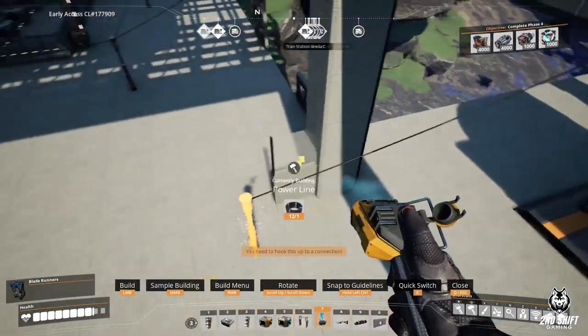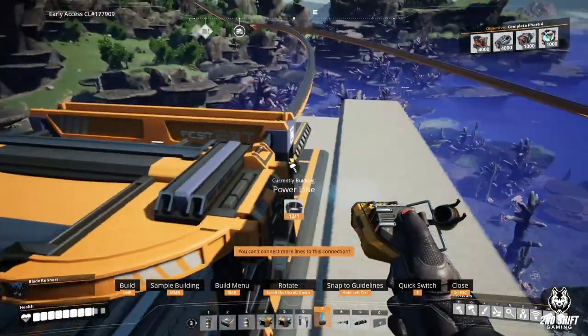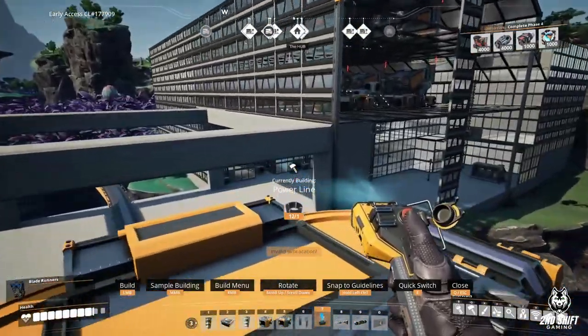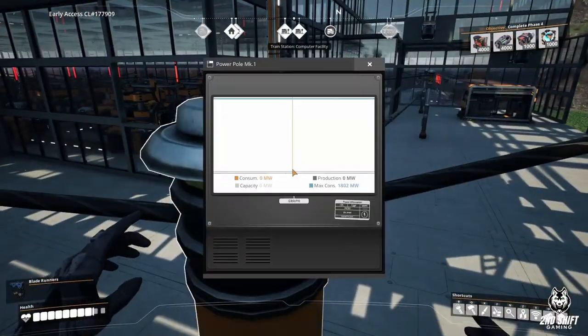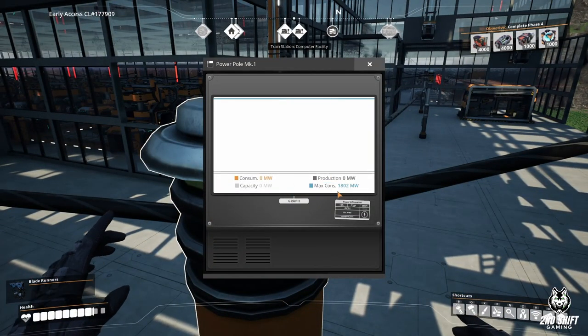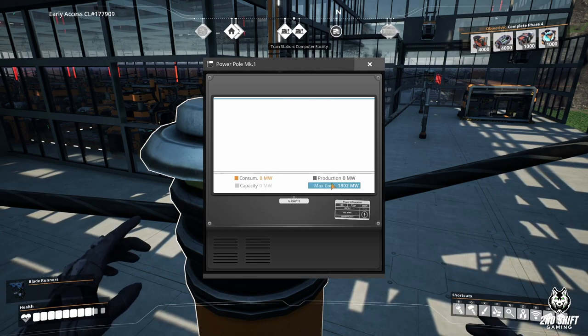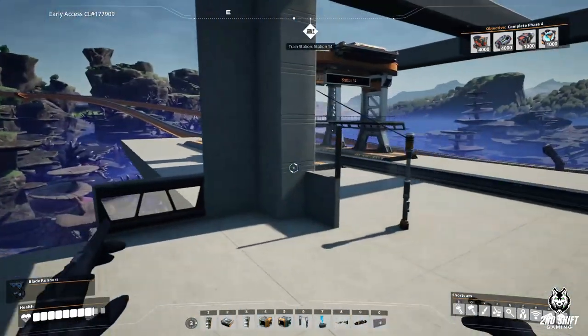We're still in the design phases of the train station over here, hoping to use it to add some flare but it's just coming out square. This factory is going to take 1,802 megawatts - that is crazy for one factory.